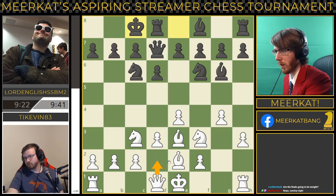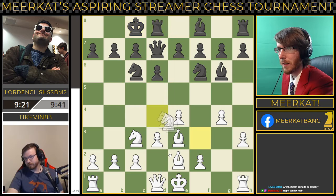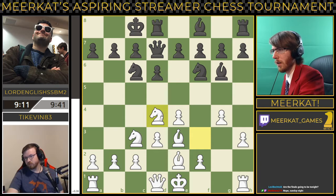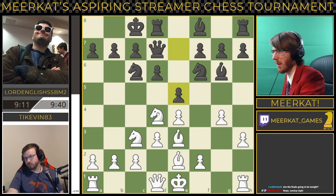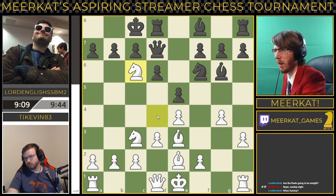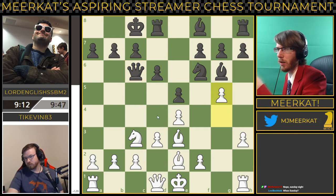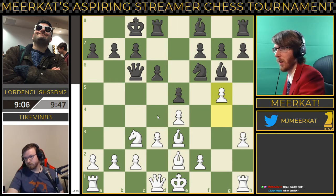I'm expecting we'll see a queen move here from white up to d2 is my guess. He instead decides to bring his knight out to d4, which is an interesting move. Not sure how much I like it. Trading off there is definitely best for white. This is fine.